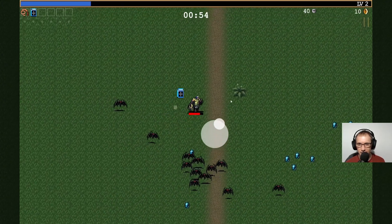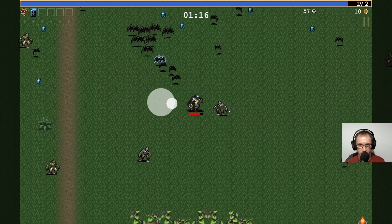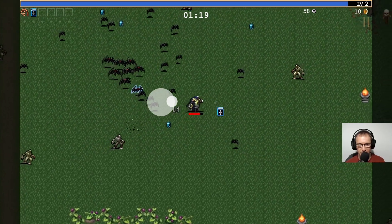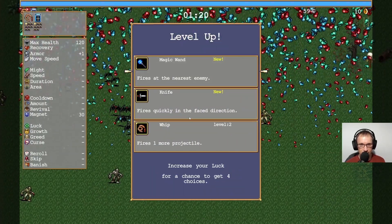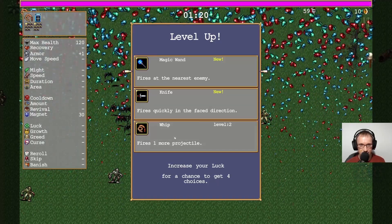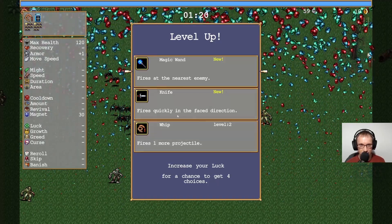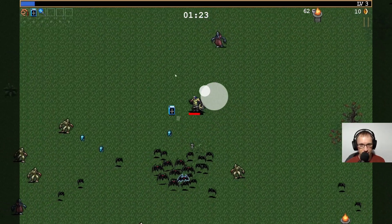So there's like a big thing on the screen now - I assume I could probably remove that. I'm just holding the left mouse button down at the moment. Magic wand - fires at the nearest enemy, fires quickly in the face direction. So all these are going automatically. Yes, they are.